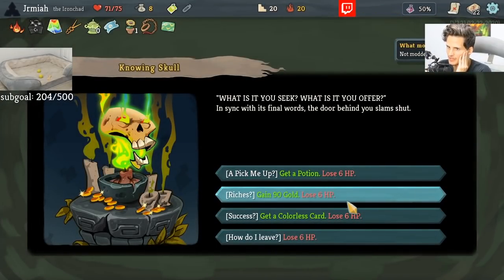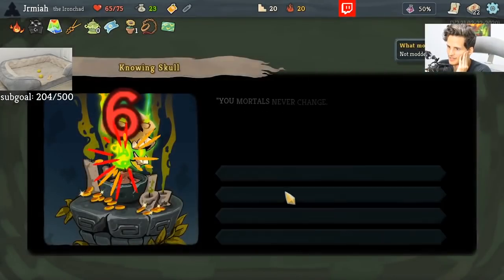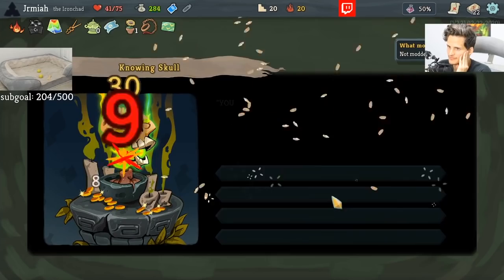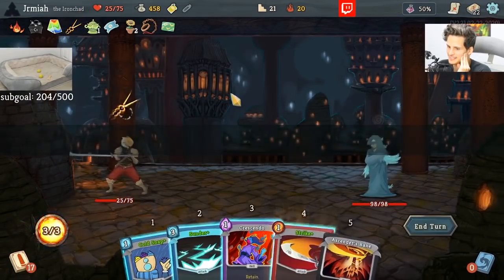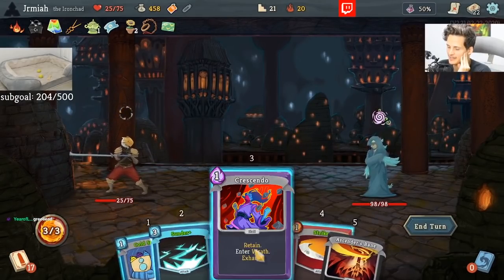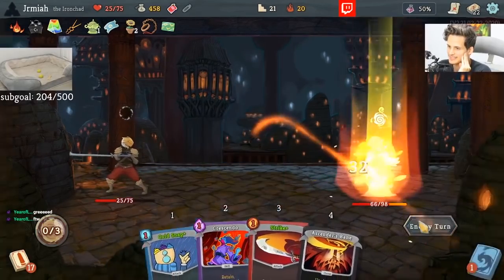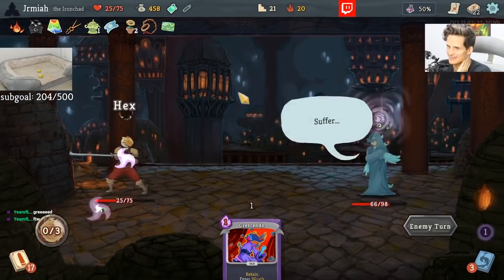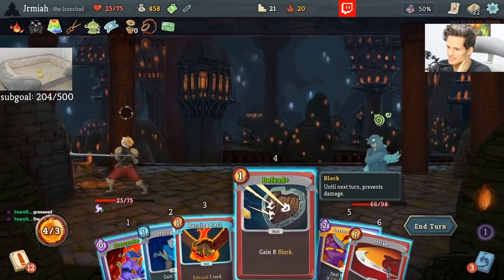We take Membership card and get gold. What do you guys think about this one? Sunder? If I had energy here, this would be a great Sunder. So now we have Membership card and effectively 900 gold. Is that good? I can't tell.